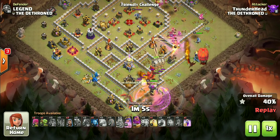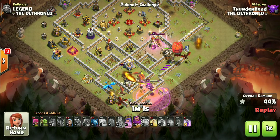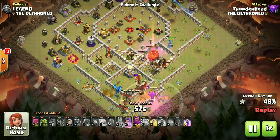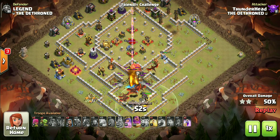Deploy the stone slammer a bit late to go after that multi — the king will not always take it down though. The dragons are much easier to funnel compared to electro dragons and require less spell support, so always prefer them over electro dragons.